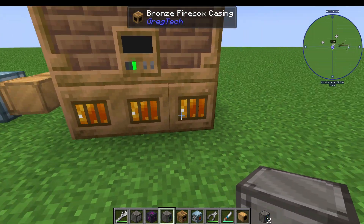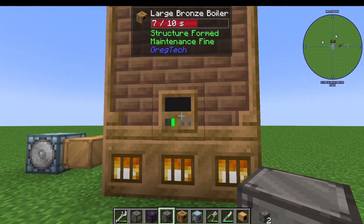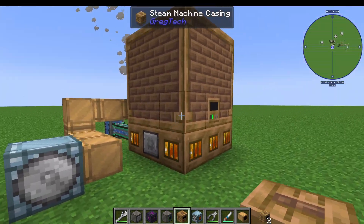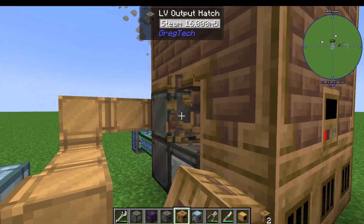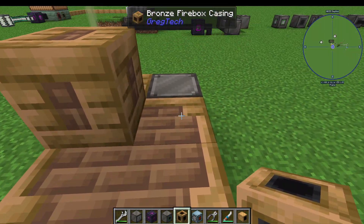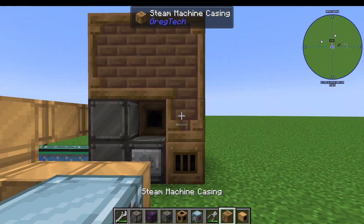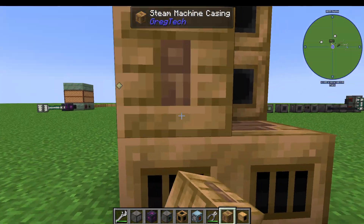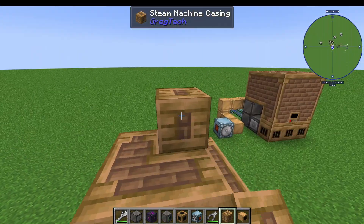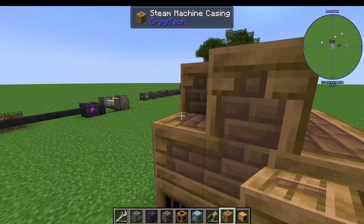Five firebox casings — that's including the one in the middle of the structure. On the second row, you have the large bronze boiler casing. You're actually going to have bronze pipe casings in the middle — one, two — and then you surround those with the steam machine casings, like this. So it would be arranged like that.